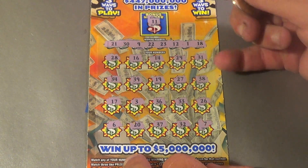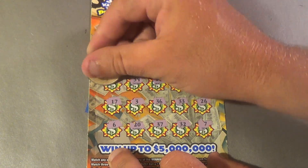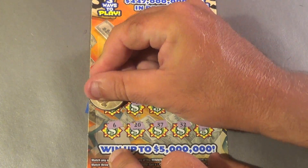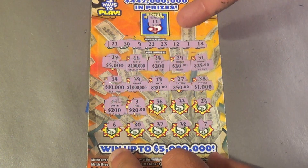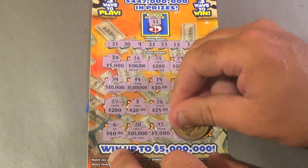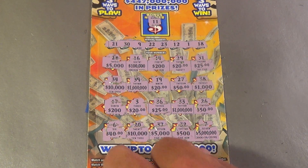Now checking for three matching prize amounts: $5,000, $100,000, $200, $20, $25, $10,000, $1,000,000, $20 — two 20s — $50, $1,000, $200, two of those, $20 — we've got three 20s! So we win $20. That's a break-even on that $20 ticket.